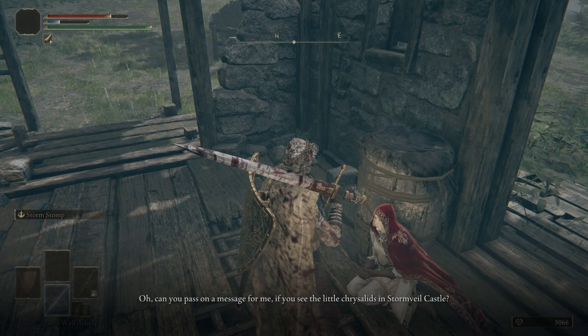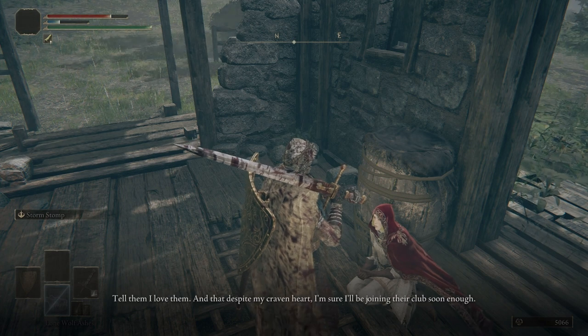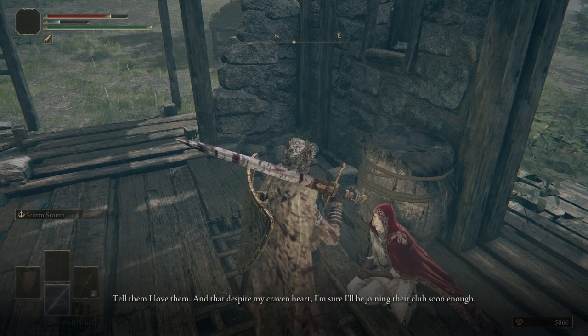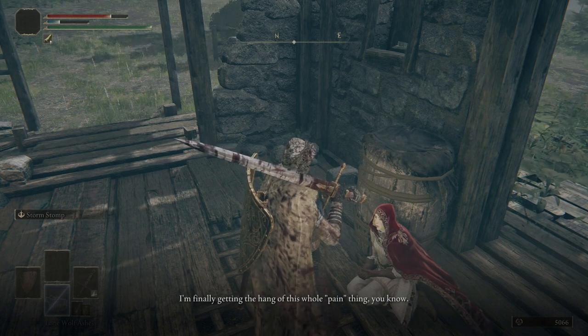Can you pass on a message for me? If you see the little chrysalids in Stormvale Castle, tell them I love them, and that despite my craven heart, I'm sure I'll be joining their club soon enough. I'm finally getting the hang of this whole pain thing, you know.